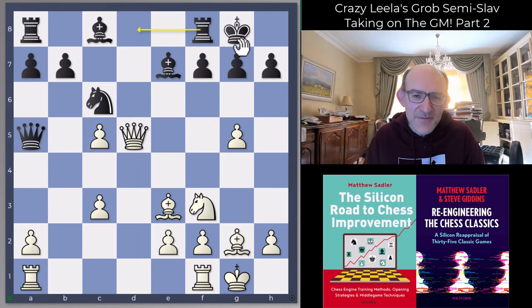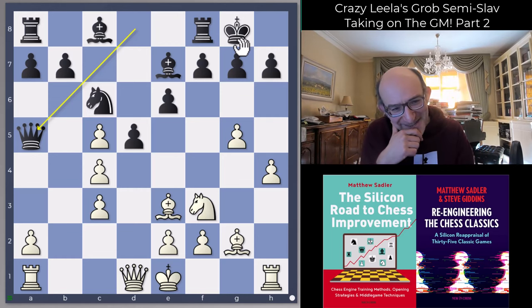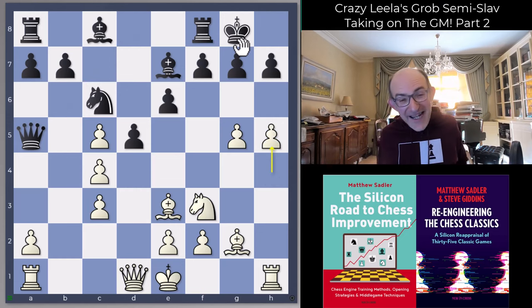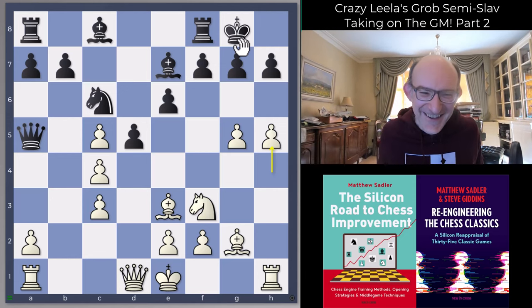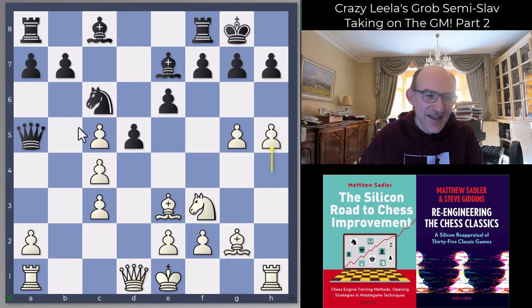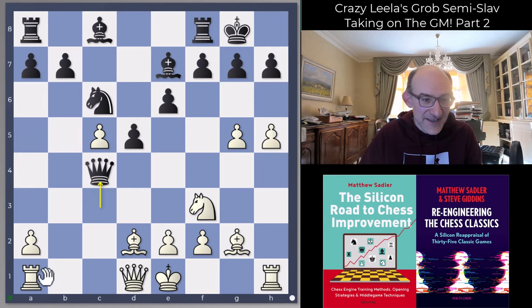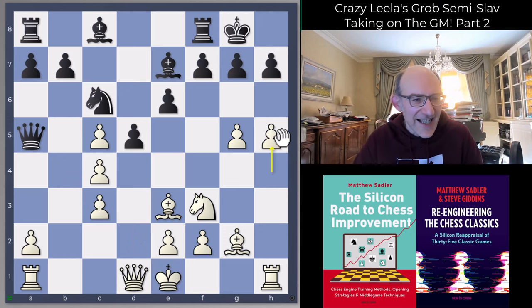Leela played h4, so I played queen a5. I noticed that there was something in this position and Leela just ignored me completely and played h5. Wow - Crazy Leela pushing all this on. I definitely had something - I couldn't see much wrong with queen c3. Maybe bishop d2, queen c4, then some rook c1 or rook h4 and g6 h6. We'll have to let the engines analyze that, but I just had something I really wanted to do.